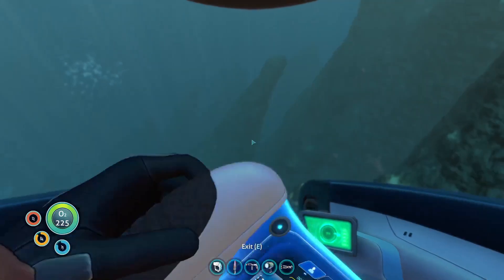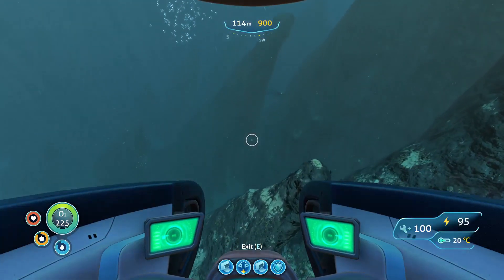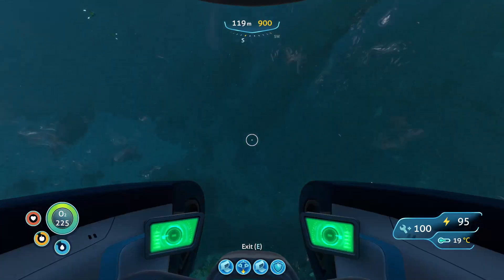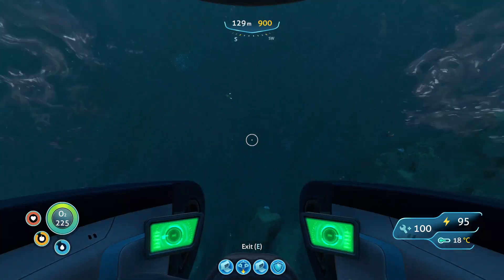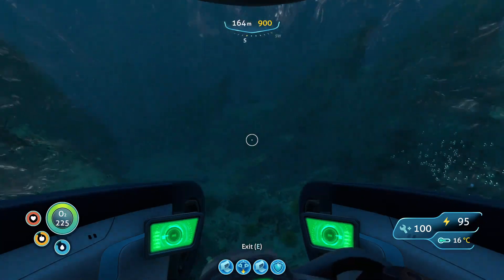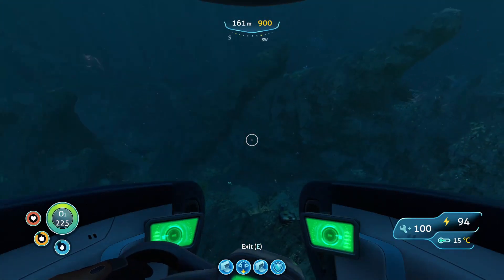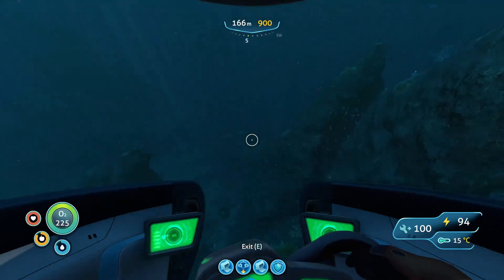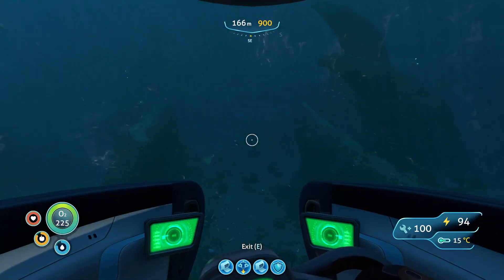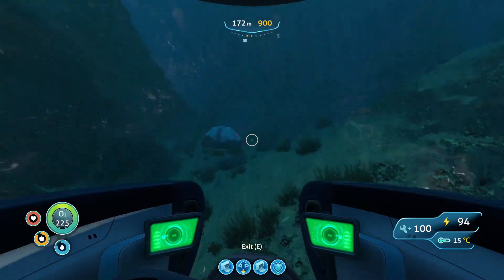This looks like the place — these kind of sloping things. Of course there's bone sharks here. Of course. Why not? 200 meters. 164. 62. Tiger plants, of all things, down here. I think I see it. Yes, I see it. Nice piloting. Well done, me.